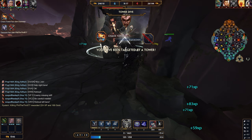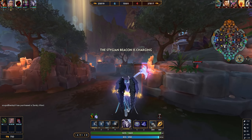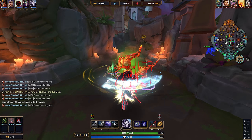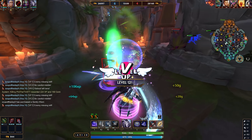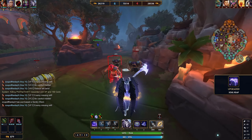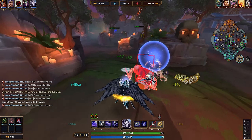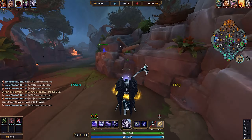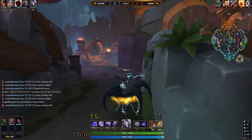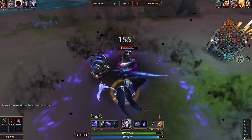Then you can choose to land on a target location - it's going to be a circular target location. If you were to land on somebody not under the threshold, you're going to deal some damage and stun them for 1.5 seconds. If they are under the threshold - which does increase the more you level this ability - then they'll just insta-die and you'll get quite a lot of health from your passive for one-shotting them.